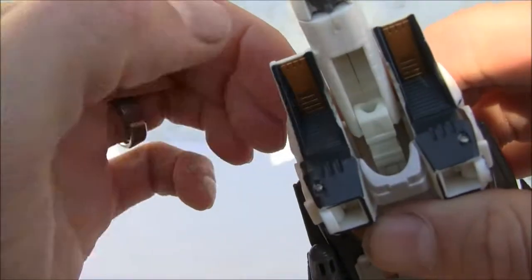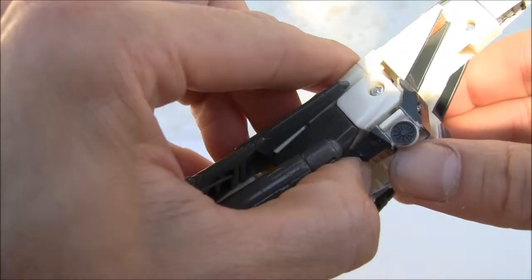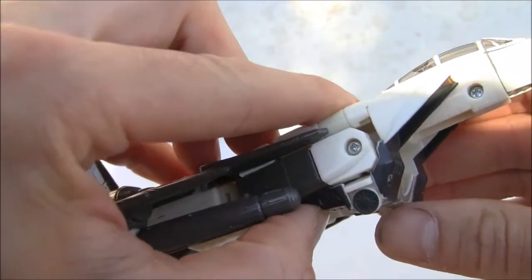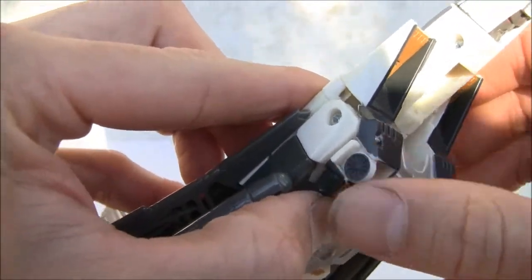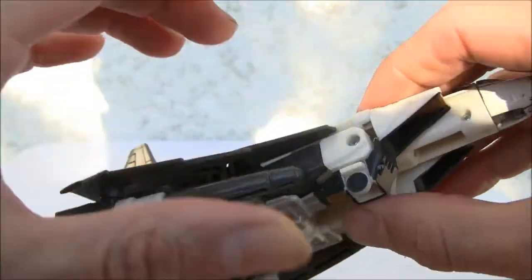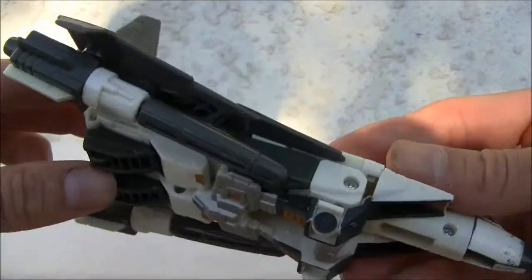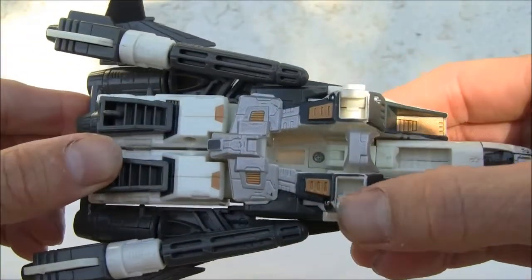Underneath here you've got the intakes and the gold on the intakes. I like the landing gear, which forms a part of the chest. Landing gear doesn't roll — I wish it had nose landing gear, but it is what it is. It has these little wheels over here that really don't roll, so the figure doesn't roll.